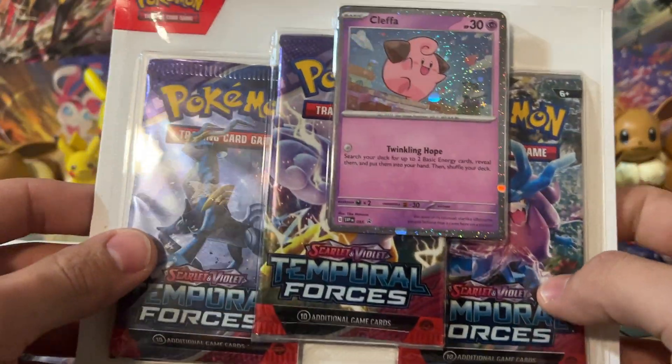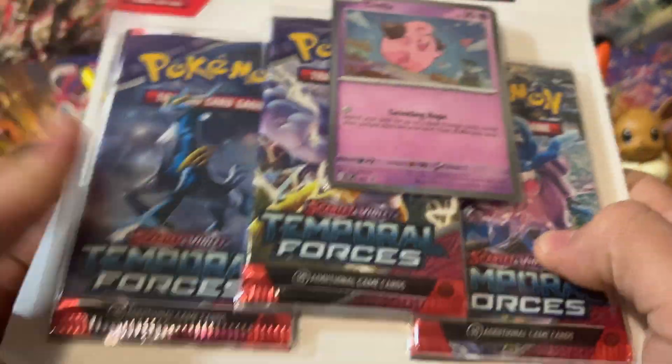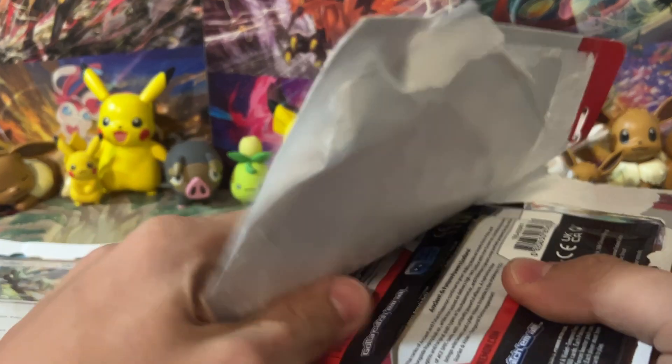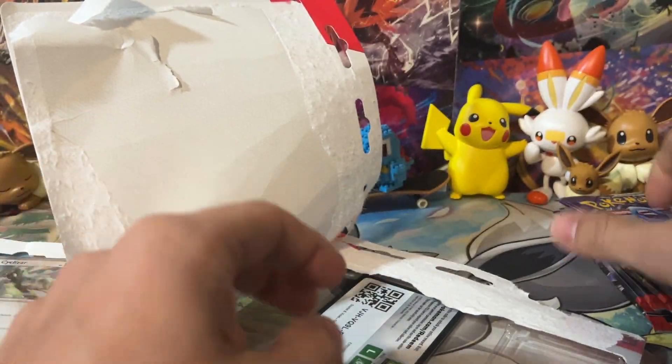We've got our three-pack blisters here featuring Cleffa and Cyclizar. Cleffa first. Cleffa is actually kind of good - I've seen a couple of decks that actually play one Cleffa in it, which is a little bit weird. It's only got 30 HP, so it can really easily be sniped from Sableye or even Iron Valiant or something like that.